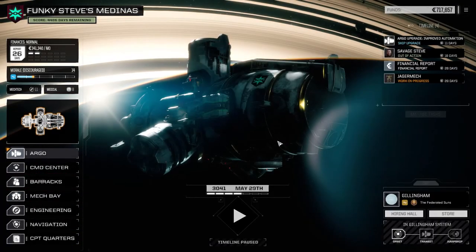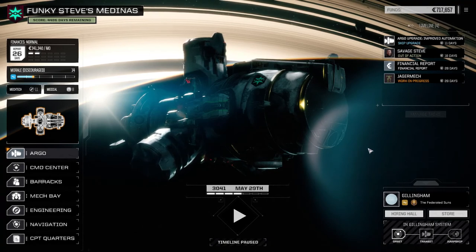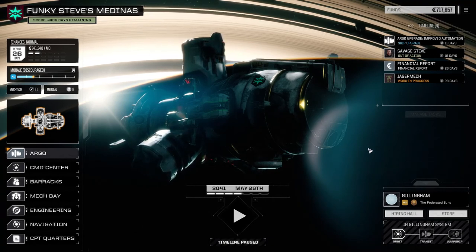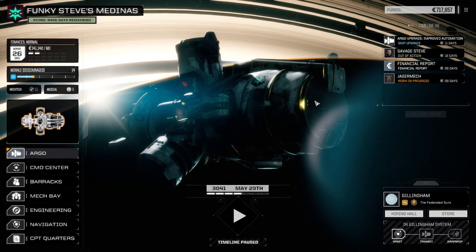Today we thought we'd take a legit contract — something a little easier. It's an escort mission. Could turn out to be nasty, might not be. We can get five of 21 salvage, which we really need — things like endo steel and stuff like that. So we're going to be looking for that kind of thing today, and we'll head down to the surface and take that mission.